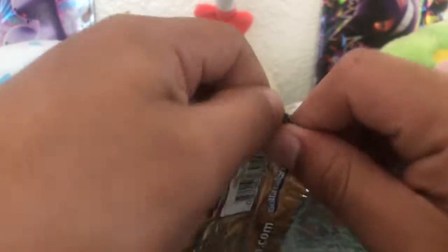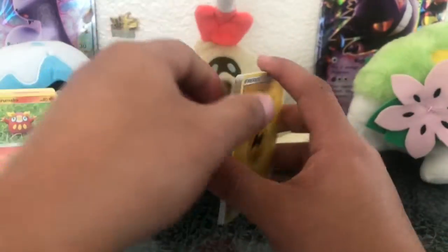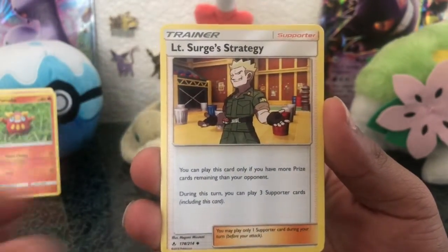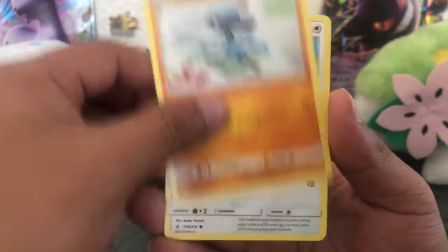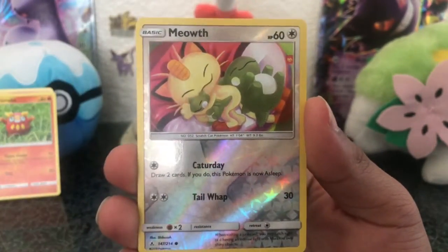Alright, this is the last pack — hope we get that Blastoise GX, anything's possible right? And if not that, there's still a lot of GX's that are awesome. Dusk Stone, nice, Haunter, Tennant, Surge's Strategy, Cubone. Actually I do know that one — it's Green's Plan or something about Green. The full art version looks amazing.